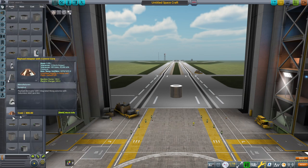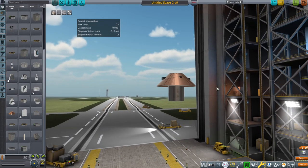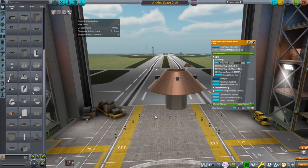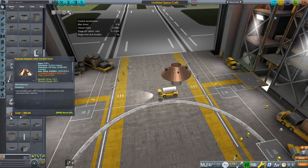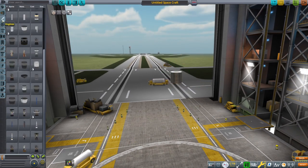The very first thing is a payload adapter, which is not very useful right now because I need to add tweak scale to it. It has a control core inside so it is a controller, but it's a little big right now for small rockets. We need to make sure that it is TweakScalable, so that is probably not something I need to highlight right now.